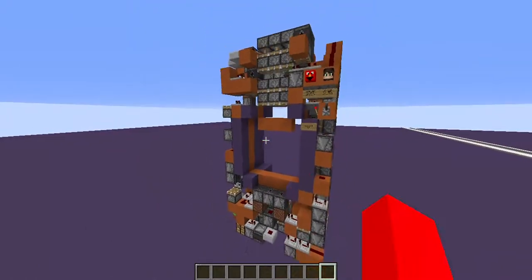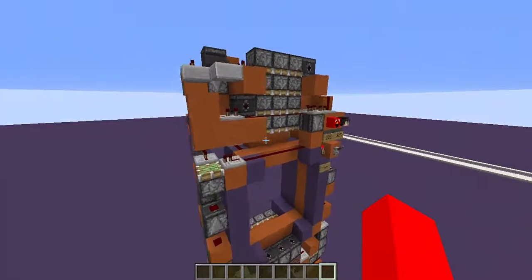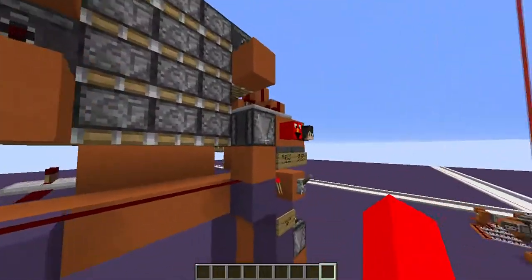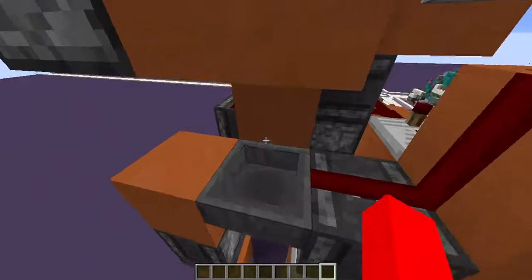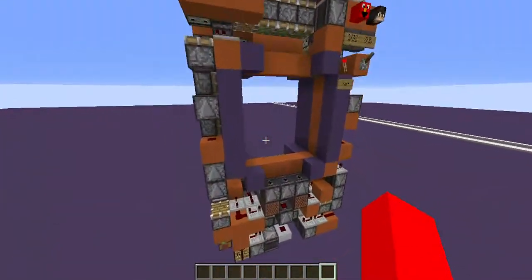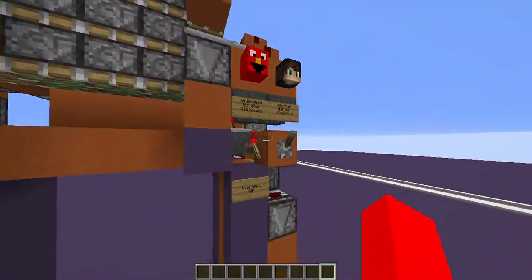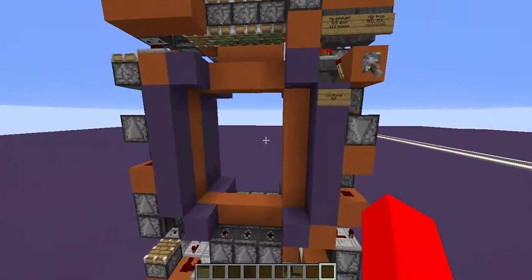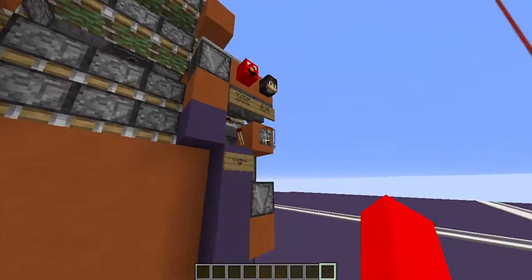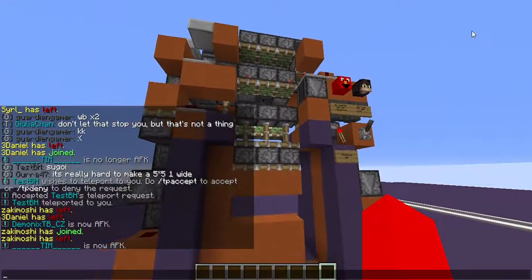There it is. The quad on the top is pretty simple — it's just this double extender, this part here, and this — it's pretty small and it works really well. Hope you guys enjoyed. I'll show you one more time before I end off the video. And there's no cooldown even though it uses hoppers. See you next time!